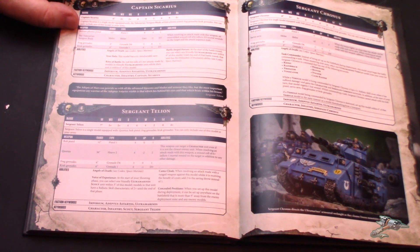Captain Sicarius — I don't think there's any change there, although I wish they'd renamed him Kato Sicarius to play with the meme. The Battleforged Heroes rule is a little different: he allows you to pick a unit within six inches and give it Defenders of Humanity, which is cool because you can make whatever unit you want objective secured — Terminators or whatever else.